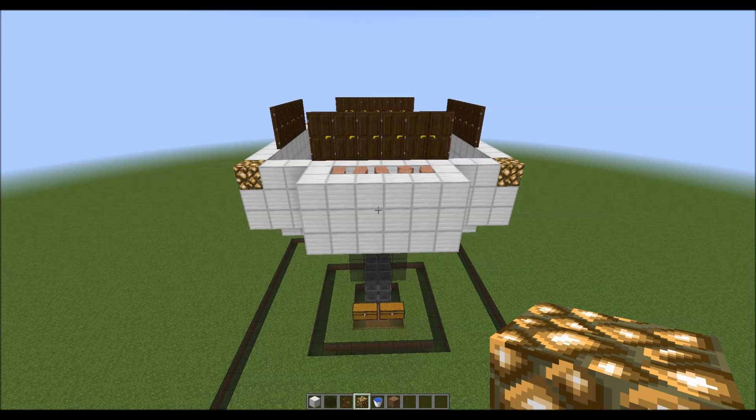We want to make sure the villager holding cell is spawn proof, and also we'll straight away fill out the corners of the farm next to the doors with glass.